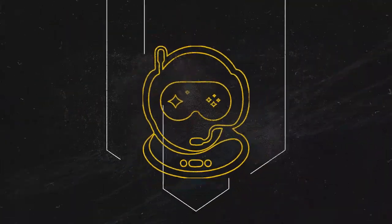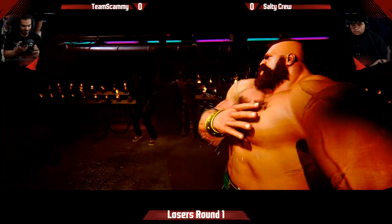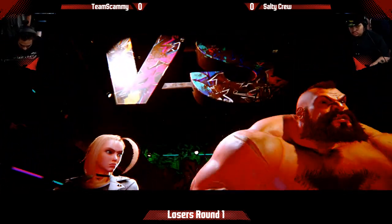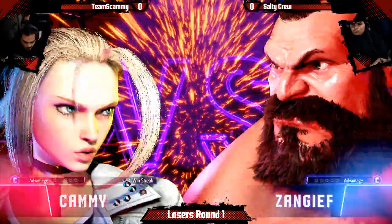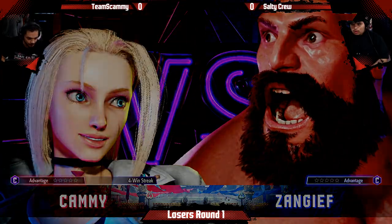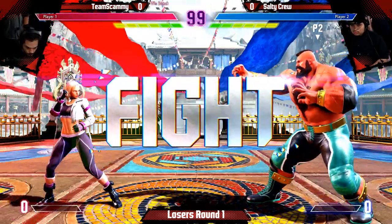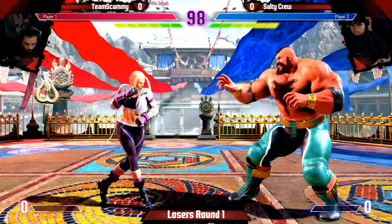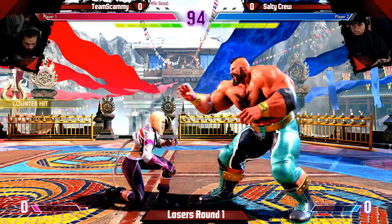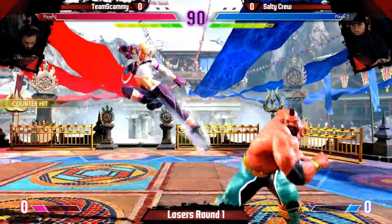Where Zangief's command grabs are most effective. It can be kind of scary, but Zangief doesn't have anything to wake up with until he has a level 2 super. So until he has a level 2 super, you can just kind of rush him down. And until you can get to the point of rushing him down, you can just kind of play neutral. Her buttons are super, super strong, so you can just kind of push him back, and there isn't a ton he can do about it besides be super patient.